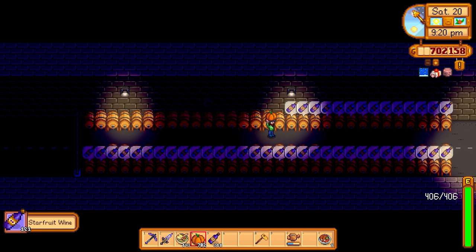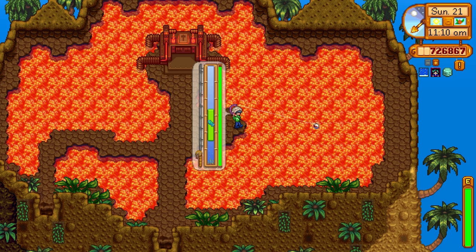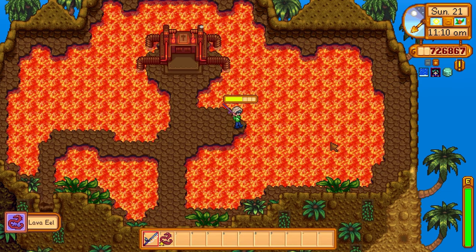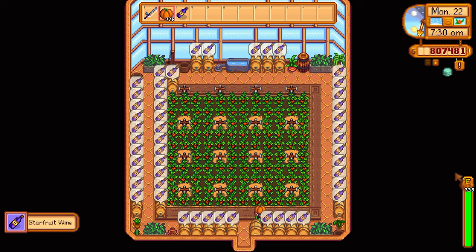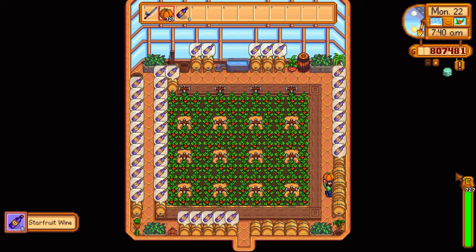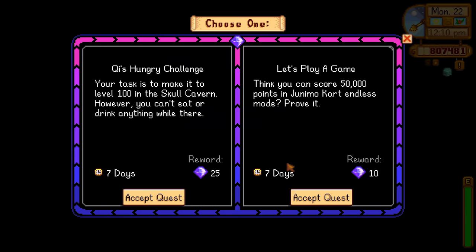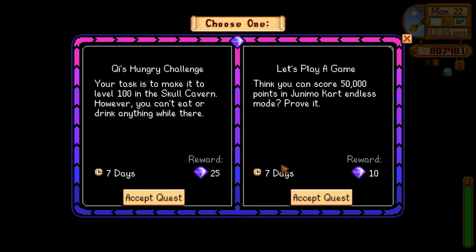With one week left in the challenge, all the star fruit had been processed and we were just waiting for new star fruit to grow back on Ginger Island. So it was back to processing pumpkins, with another day of fishing up lava eels for an extra burst of money. The next day the greenhouse strawberries had come back along with more wines to pick up. Before we knew it, it was time for another key quest.